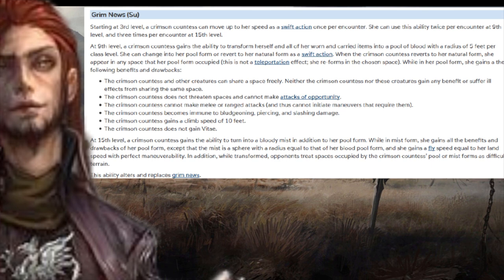At ninth level you can turn yourself and all of your gear into a pool of blood with a radius of five feet per class level, and revert back as a swift action — appearing in any space the pool occupied, but you're not technically teleporting. While in pool form, you can share spaces freely, you don't threaten and can't make melee or ranged attacks or use maneuvers, you're immune to bludgeoning, piercing, and slashing damage, and you gain a climb speed of 10 feet. You can't gain Vitae in this form, but in theory you could gestalt into a wizard and cast spells as a pool of blood.